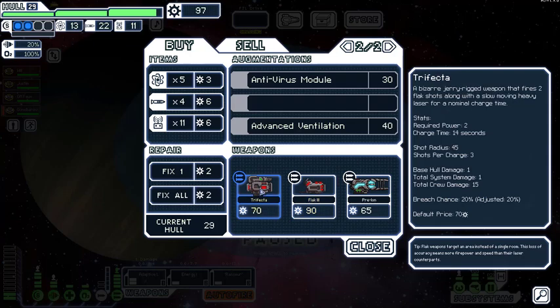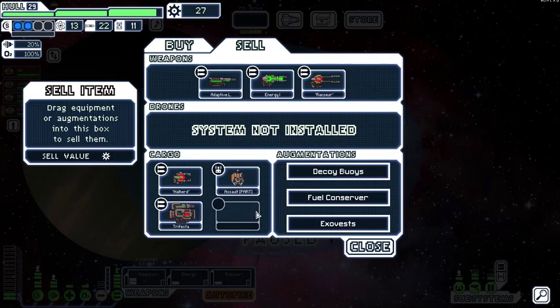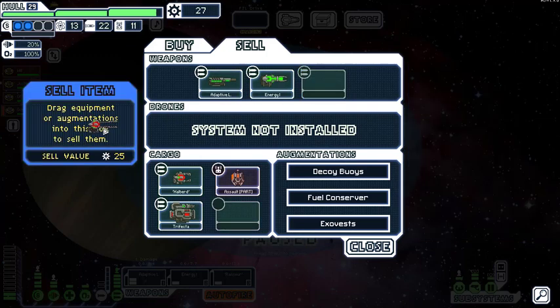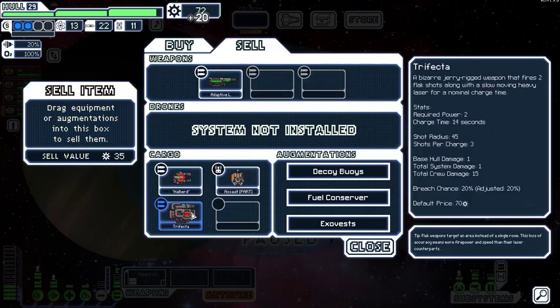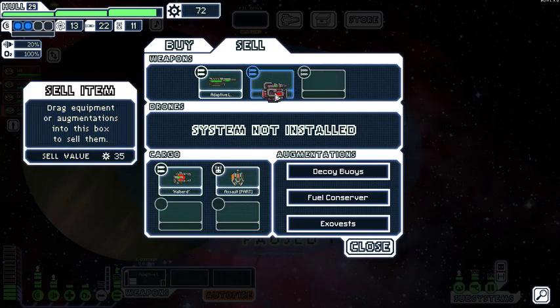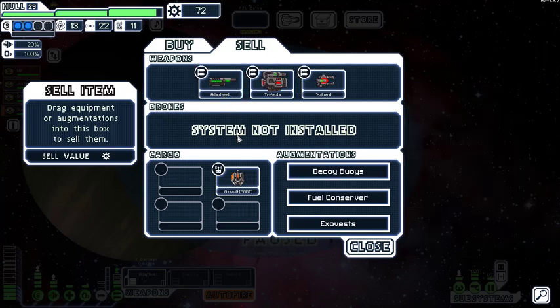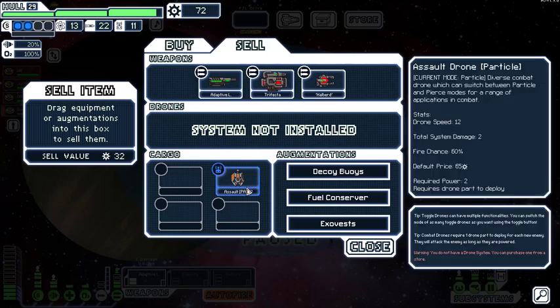Look at this: two flak shots along with a slow-moving heavy laser for a nominal charge time. The Flak 3 uses three power but it's charge 13 with five shots. I think we'll stick with shield battering — take the Trifecta. Sell the energy weapon and the Rancer. Wait, are you sure? We've been using those to take out the enemy precisely. Now that we've got the Trifecta for battering we can't do it as precisely — sell the energy one, keep the Halberd for now.